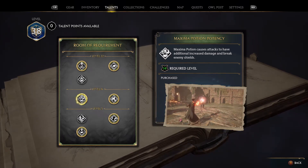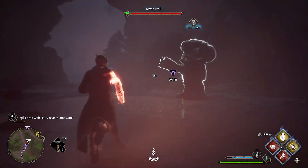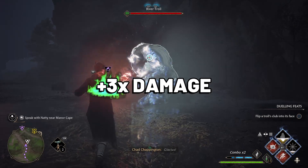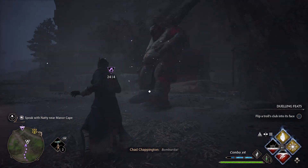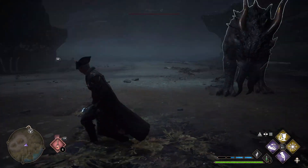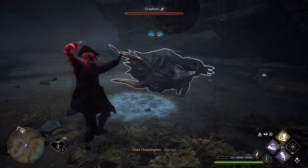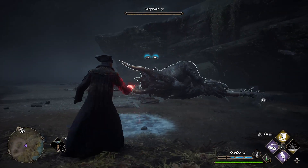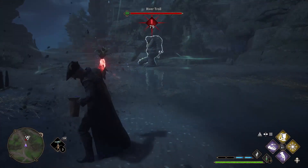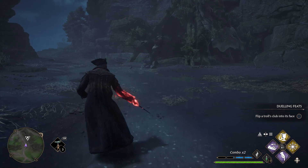Arguably one of the best talents in the whole game — Maxima Potion Potency. Normally the Maxima Potion gives you a 2x damage increase, but when you take the Potency talent it increases to 3x damage on every bit of damage you do, and it also lets you break enemy shields. I haven't tested whether this works with things like the chomping cabbages, but it doesn't specify spells — it specifies attacks — so it could be insane. Either way, Maxima Potion Potency deserves the title of probably one of the best talents in Hogwarts Legacy.